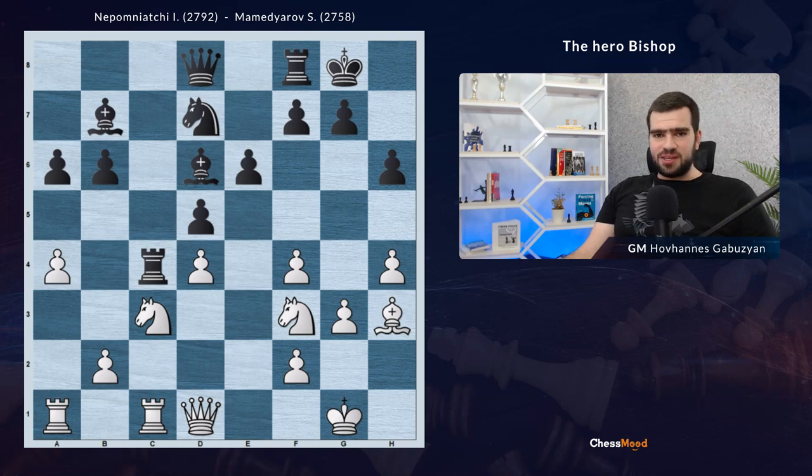Hello dear champions, welcome to the game of the day. Today we have the St. Louis Rapid and Blitz tournament, round four. Jan Nepomniachtchi as white is playing against Mamedyarov Shakhriyar. Here we have this interesting middlegame position, and it's white to move.